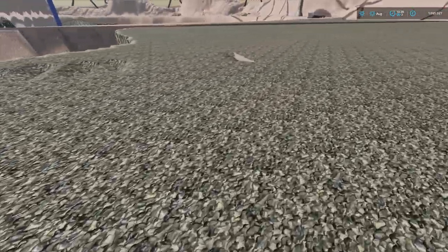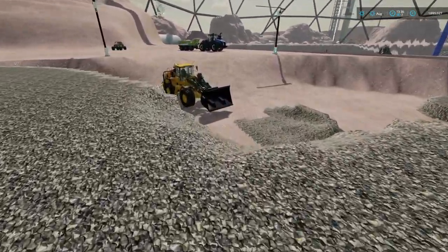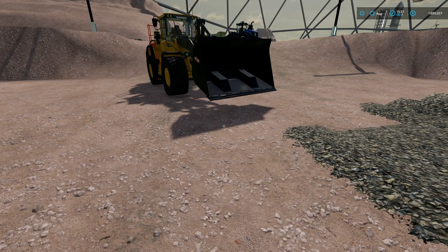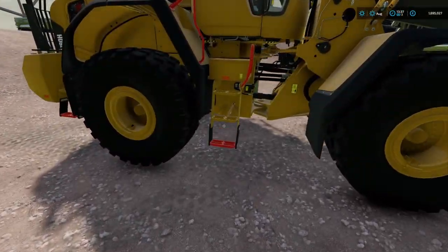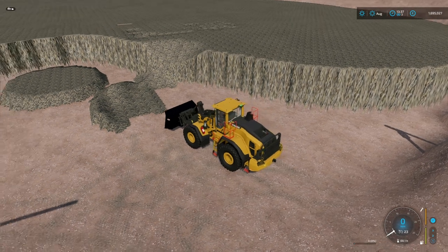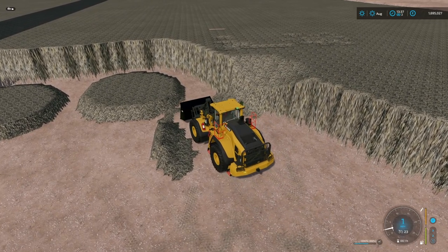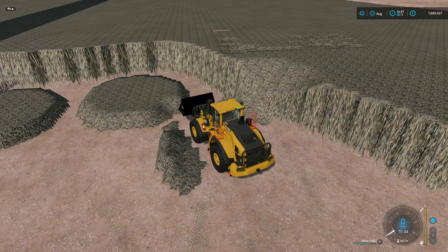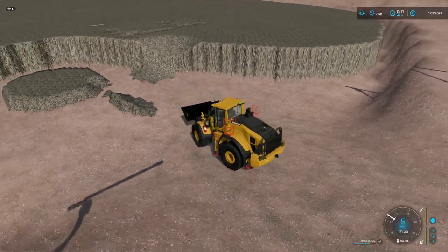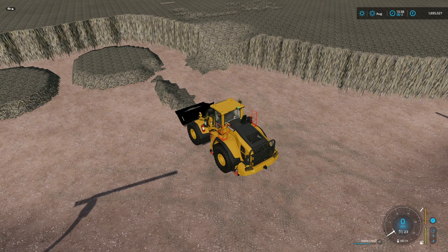If we weren't using specialised equipment, this would be a fairly slow operation — but then again, mining is a fairly slow operation. You can see it starts caving in on itself; I like that little effect. We'll get these three little mounds cleared out first and then we'll attack the vast reserves of Martian stone. In this vlog I'm going to be concentrating mainly on getting the productions going. Of course we will be doing all the farming and showing you bits and pieces of that.